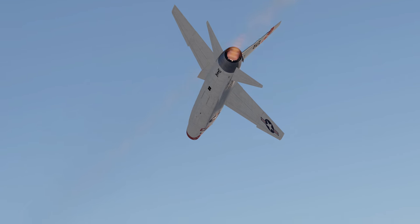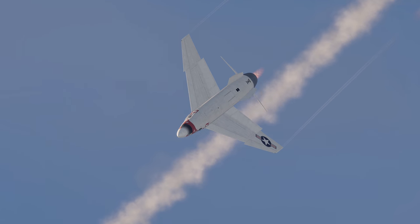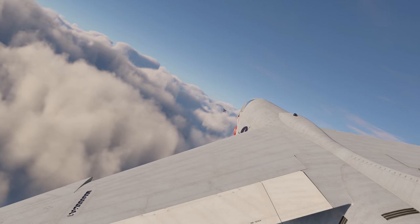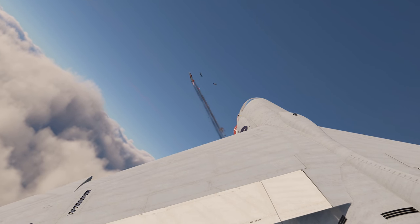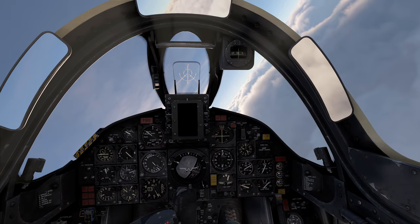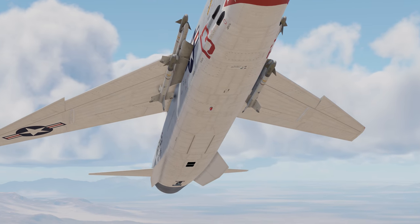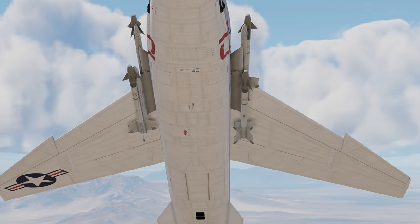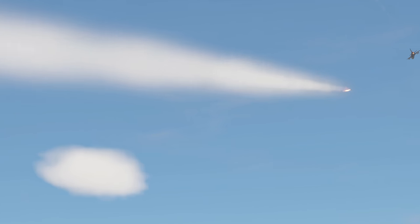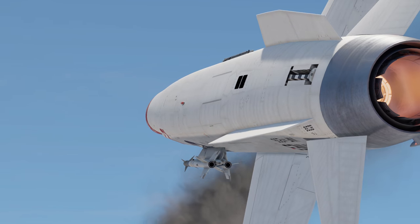Speaking of tactics, this machine finds itself somewhere between the Phantom and the Freedom Fighter — not as fast and heavily armed as the former, and less maneuverable than the latter. The best tactic on this aircraft is the high-speed boom-and-zoom attack. With four 20mm cannons and a nice ammo pool, you don't even have to be that accurate. Moreover, you can take four Sidewinder missiles of various modifications.